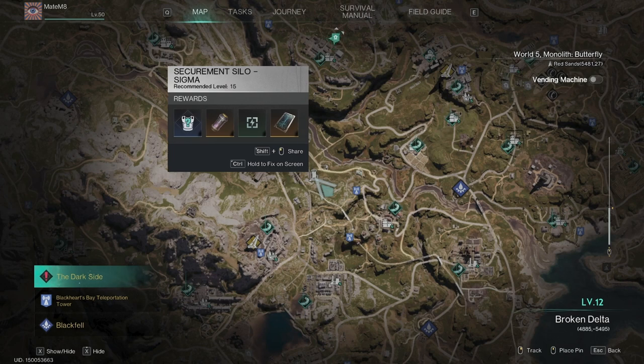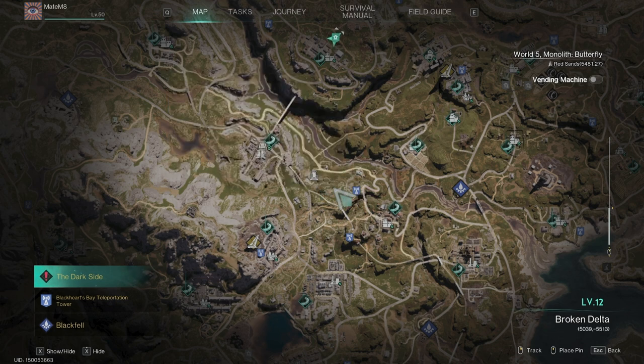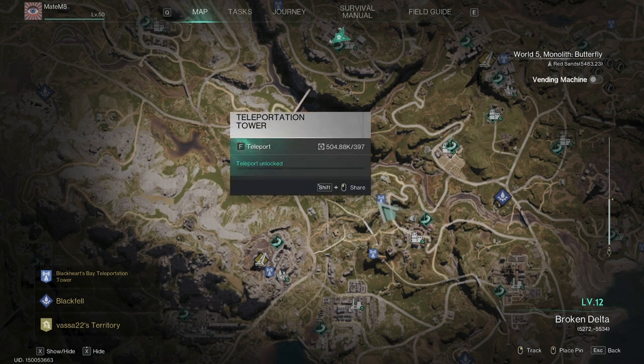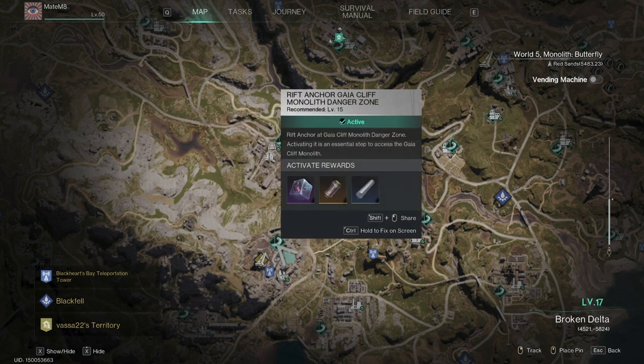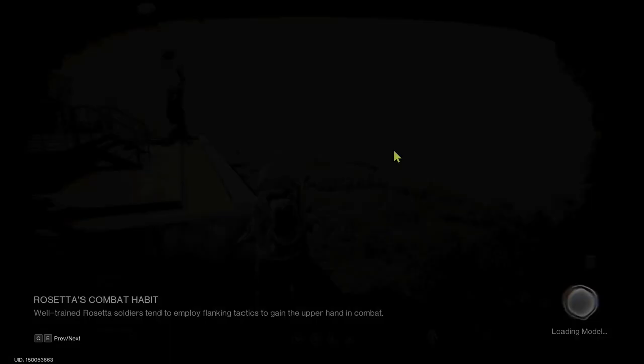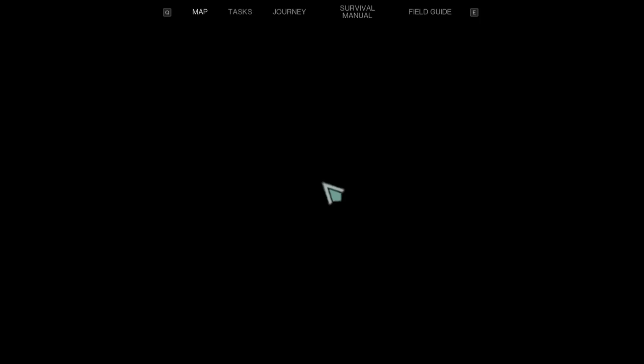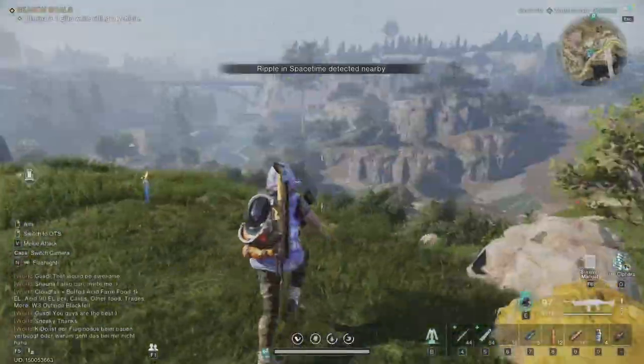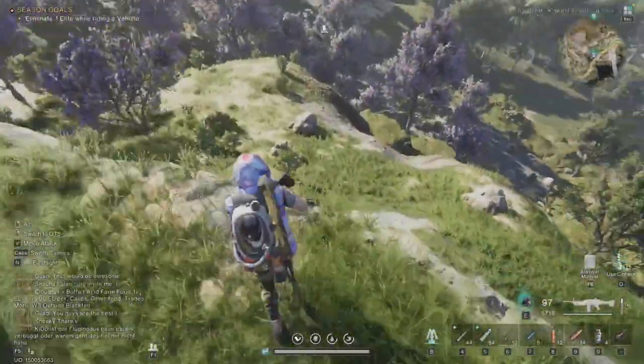We will start from level 15 with Silo Sigma. I'll just teleport here and start doing it. It's closest to the IEA Cliff monolith, level 20. What I always do is I just mark this guy and go and jump from here.